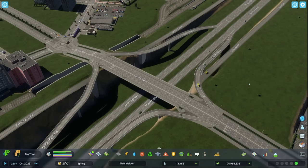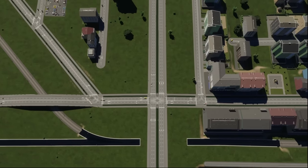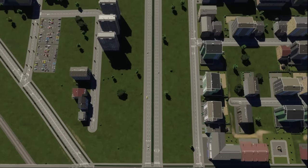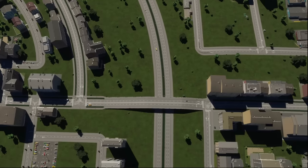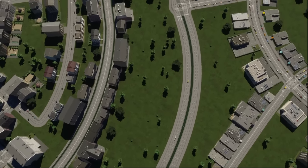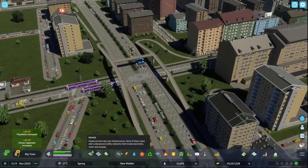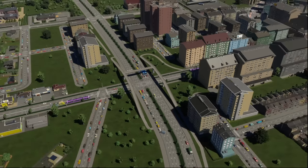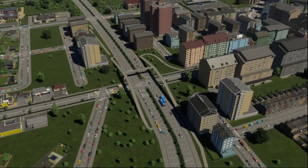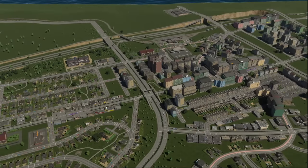Highways should then lead off onto arterial roads. These are larger roads whose purpose is to gather traffic from collector roads and allow them to flow efficiently between districts and the highway. Arterial roads often have high volumes of traffic, and therefore they often have several lanes. One of the most important rules to bear in mind with arterial roads is that their junctions should be spread out across a long distance. Too many junctions in a short distance can cause traffic flow to reduce to a standstill, and this will back up into your city or worse, onto the highway.